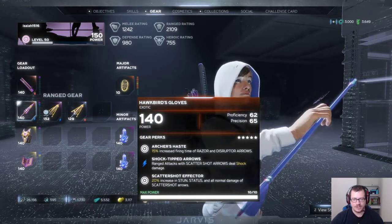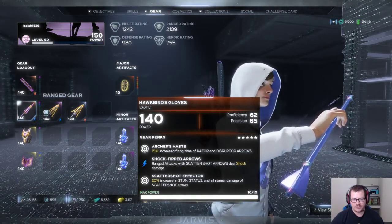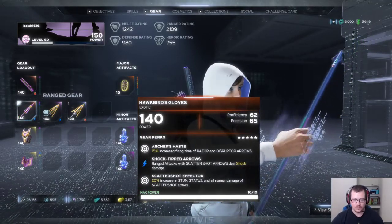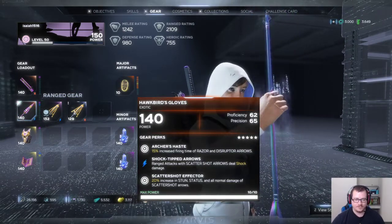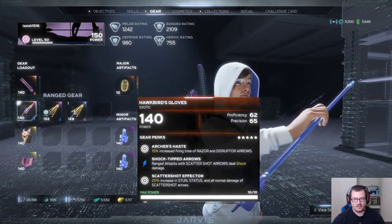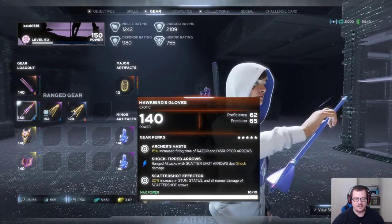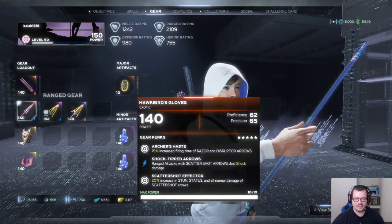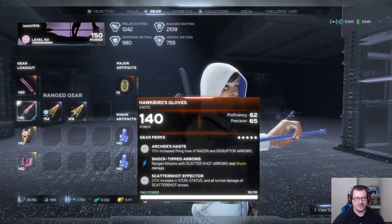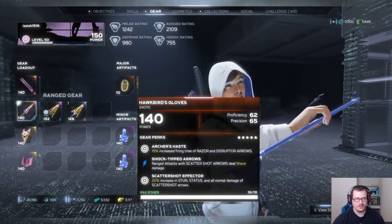They just kept giving me every other exotic piece except the one I wanted. The middle skill — Shock Tipped Arrows — actually works for Scattershot, which I was a little worried about because I've seen people get this and have it not apply the elemental damage to scatter shot arrows. The big thing at the bottom is Scatter Shot Effector: 20% increased stun status and normal damage of scatter shot arrows. You're popping those off like crazy, so that's where a lot of her damage comes from.